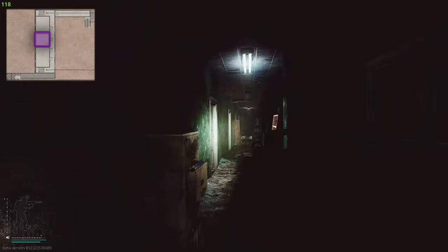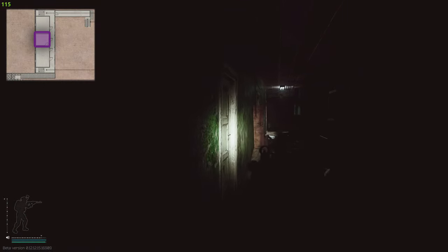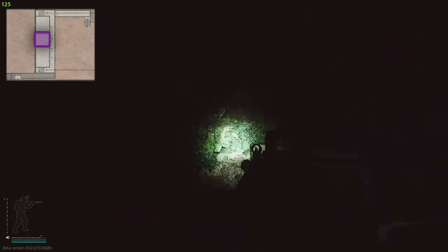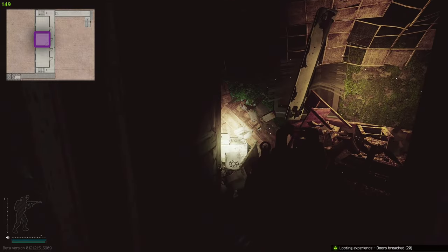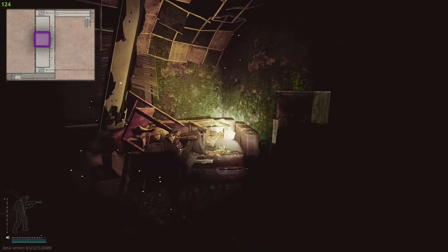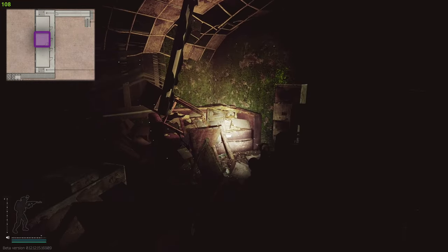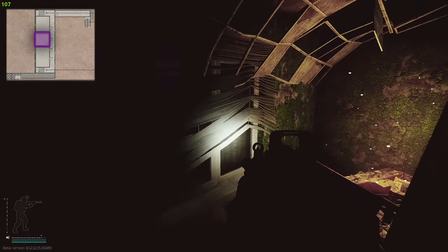Once we're up here we're going to turn left down the corridor. Both of these rooms open up to the office and that's not where we need to go. What we want to do is go into this room right here, which is the third one - you do need to actually breach the door. Once you come inside, close the door behind you.